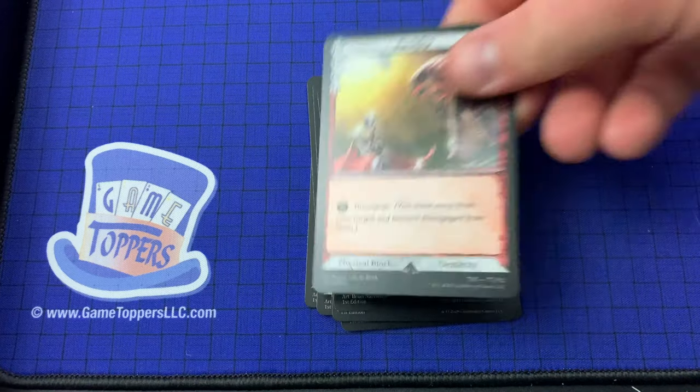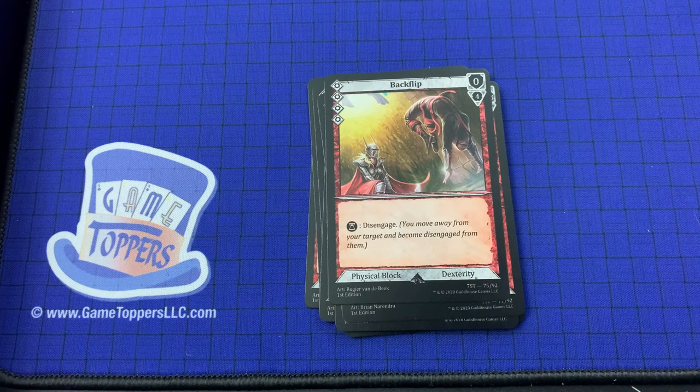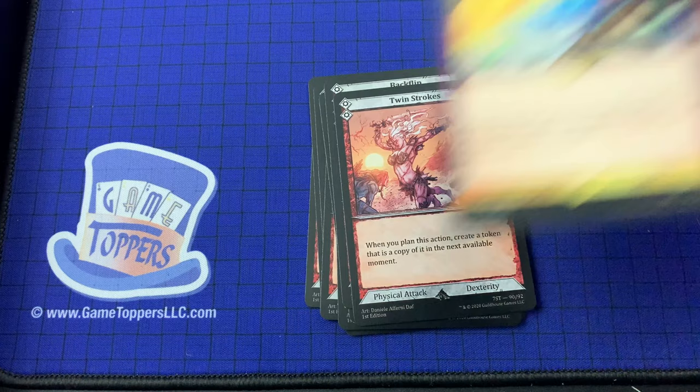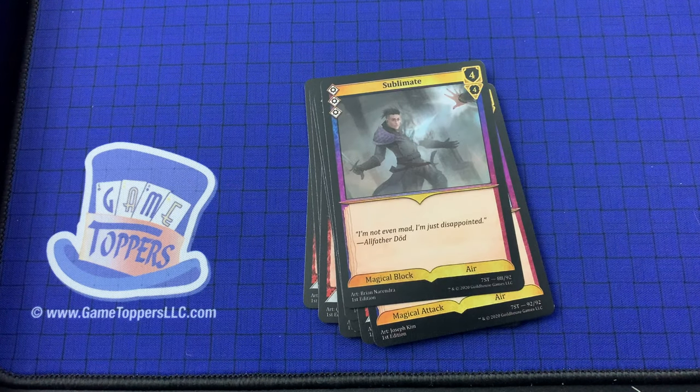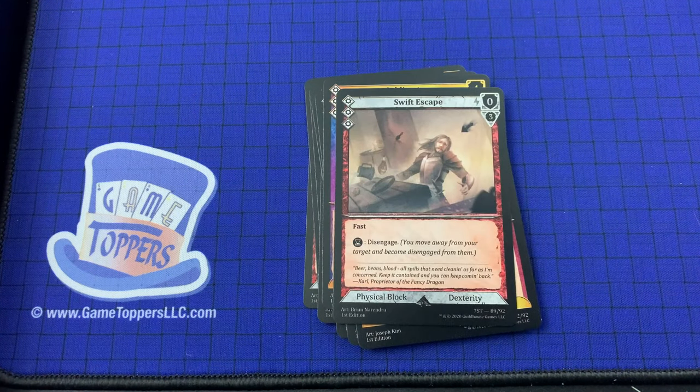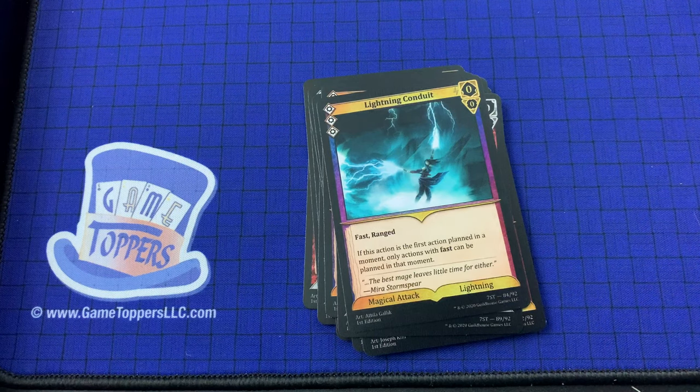Aimed Edge we've seen before. Backflip — 4 cost, 0 and 4. Disengage. Physical block, dexterity. Twin strokes — we've seen that. Wind Shank — 2 cost, 0 and 0. Fast. Magical attack, air. Sublimate we've seen. Swift Escape — 3 cost, 0 and 3. Fast, disengage. Physical block, dexterity. Lightning Conduit — 3 cost, 0 and 0. Fast, ranged. If this is the first action planned in a moment, only actions with fast can be planned in that moment. Magical attack and lightning.